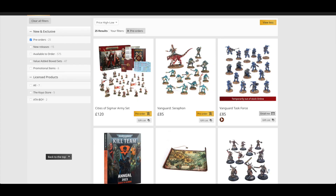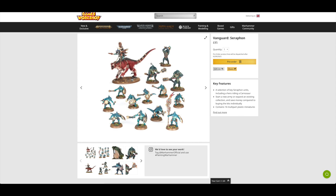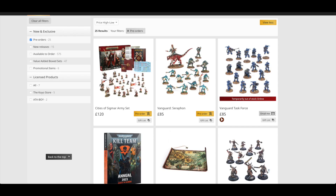While viewing this at 10 past 10, there are still some available on third-party sellers. I'm not sure how popular these are going to be. The Vanguard Seraphon is £85 here. It would be interesting if this sold out already, because you've been able to get these miniatures for a couple of months now — I think June was when Seraphon were released. The Vanguard Task Force is out of stock, though.